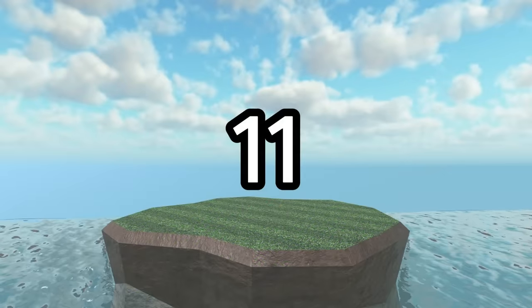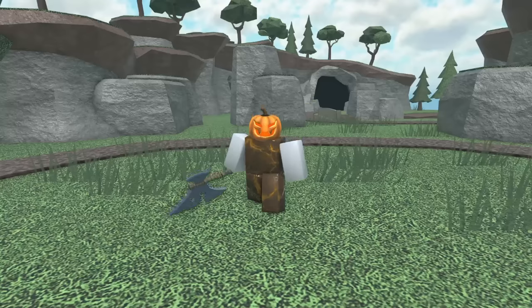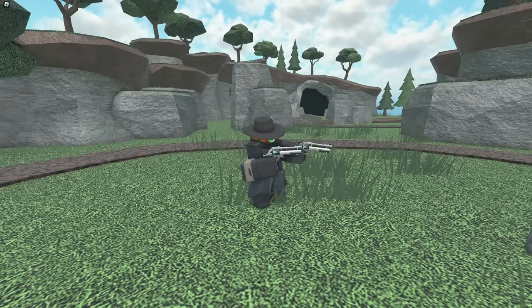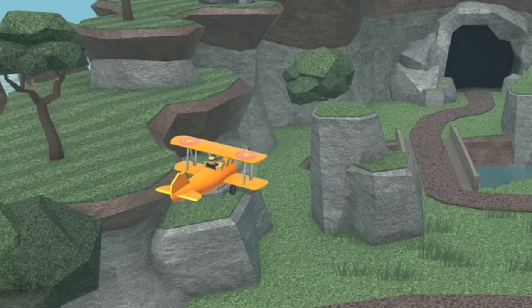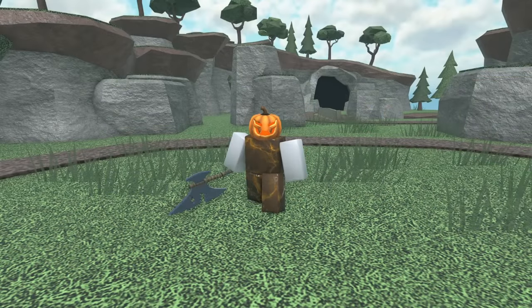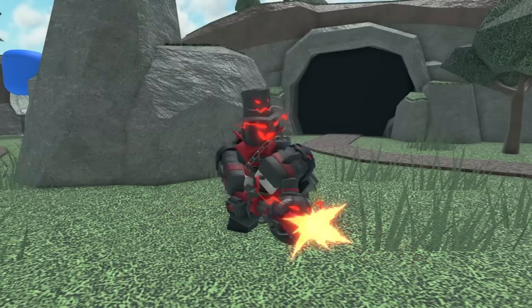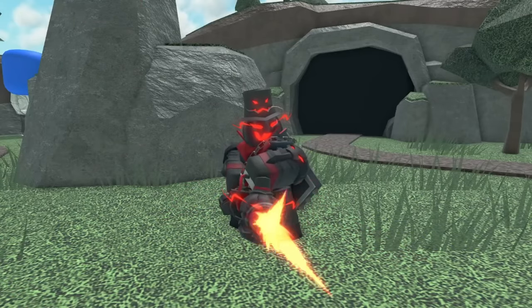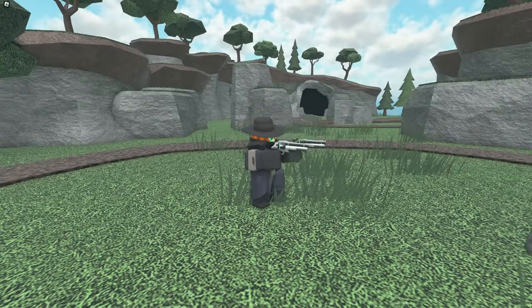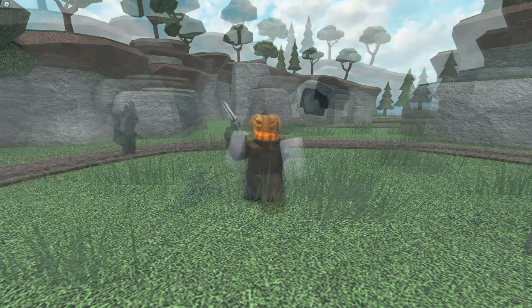In 11th place we have the Pumpkin Crate. This crate could be obtained during the 2020 Halloween event and contains the Gladiator, Minigunner, Rocketeer, Cowboy, and Ace Pilot. Apart from the Ace Pilot, which is literally just an orange version of it, these skins look really nice. I especially love the Gladiator skin, which has an axe as a weapon and turns into Lord Sinister as you upgrade it. The Pumpkin Minigunner looks awesome at max level with a black and red color palette. Really cool skin crate.